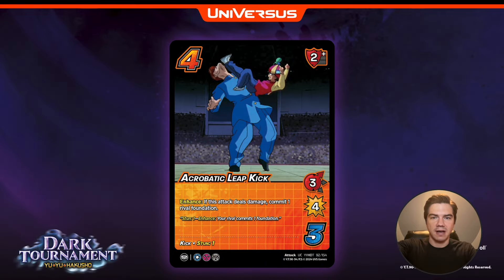Let's take a look at his attacks. First off, four diff, Acrobatic Leap Kick — three high four, two high block, stun one, kick. Enhance: if this attack deals damage, commit one rival foundation. Four diff, three high four, stun one — that's solid stats. It's an off block zone with a pretty nice block, and if they don't block it, you get to selectively commit a rival foundation. If you play this as your second attack as Rinku, it's going to be a five high four. Your rival isn't going to want to block a four damage attack knowing your future attacks get faster and faster, but if they don't block it, you selectively commit one of their foundations. Really solid card in Rinku.